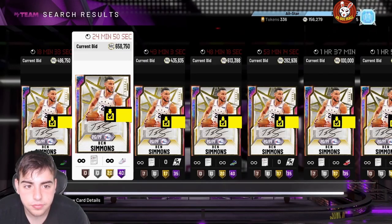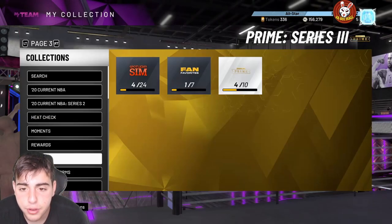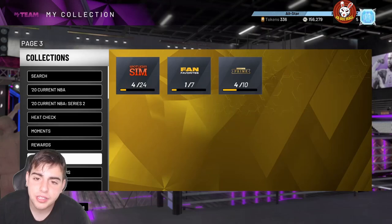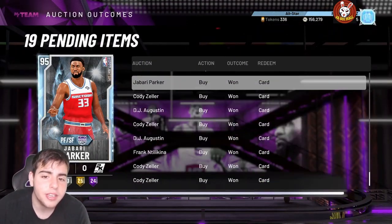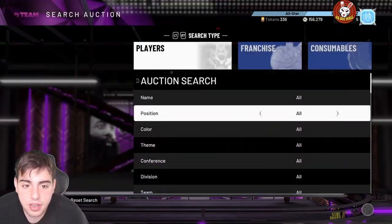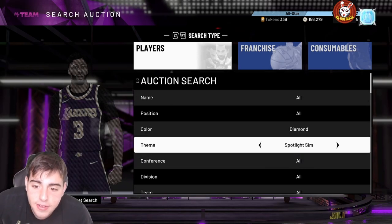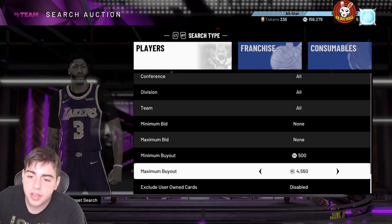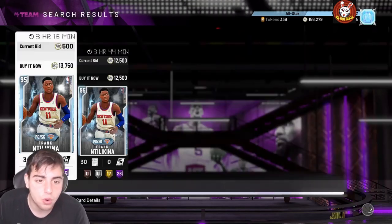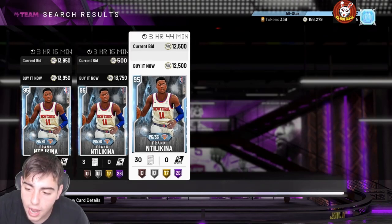Ben Simmons is rocking around 658k - he's gone. I'm putting up my Simmons, putting up my Giannis, putting up everything I have. You need to sell these cards if you have them - if you get 500k you're gonna make double. I've been rocking with these methods for so long, they're so deadly. I made 70k in under half an hour, and that's the minimum - if I wait till tonight these prices are gonna keep rising. The spotlight sim filter is so good - literally 70k in a matter of minutes. Hope you guys enjoyed the video, stay tuned for more content, peace.